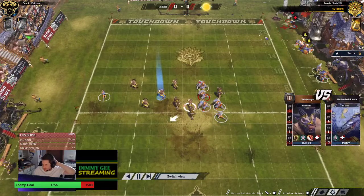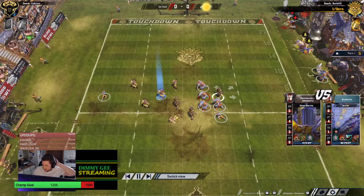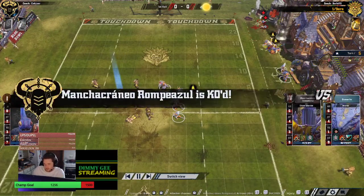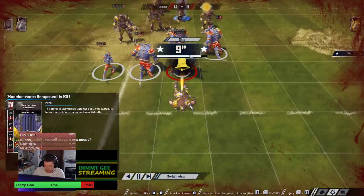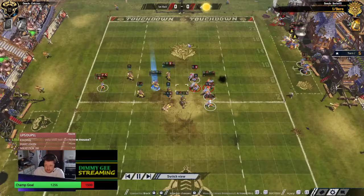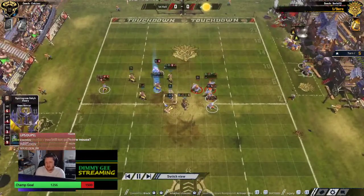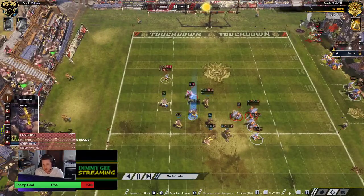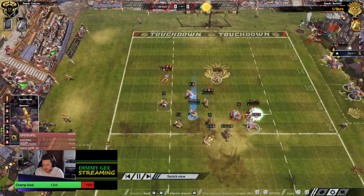This Lizard team is starting to rack up the injuries — two KO Skinks — he's going to be capped on 10 if he makes both KO rolls. Chaos are actually capped on 10 as well. There's another KO — that's the Chaos Warrior with Claw as well. This game has been brutal — quite a few kill-skills on display. They're both potent.